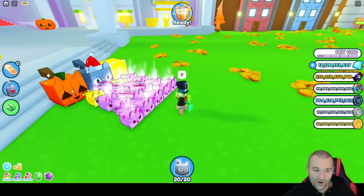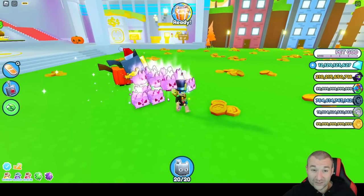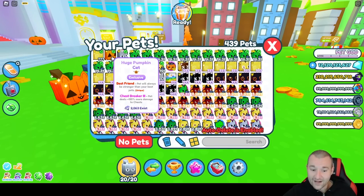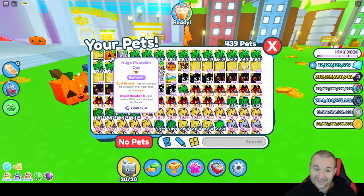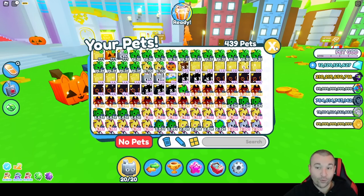I have a huge pumpkin cat already and that was actually hatched last year. The event ended with around a thousand huge pumpkin cats, and somehow it shot up to 2,000. Now I've been noticing throughout the course of the day it's 2,063 — that's already gone up about 20 or 40 since this event launched, which means you guys are hatching them live right now. I had this bad boy from last year and it felt so good. It was so rare, but we're going to see a lot more.